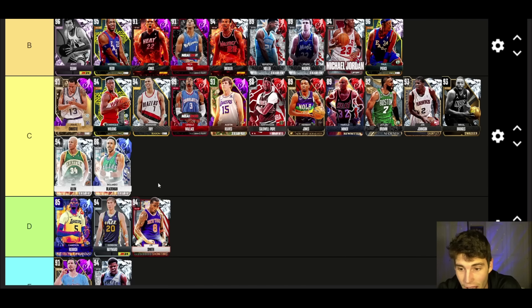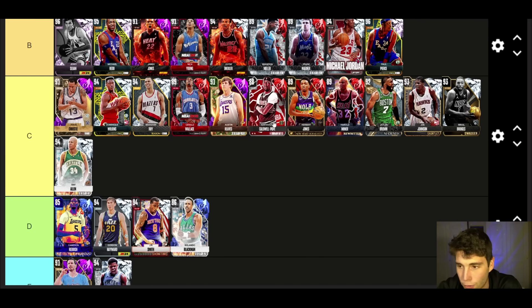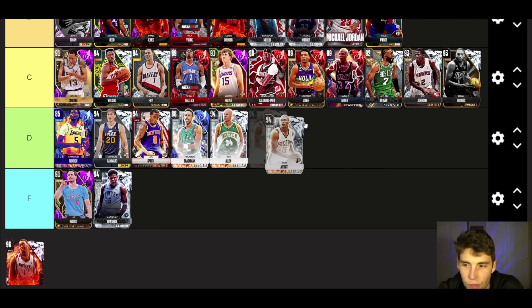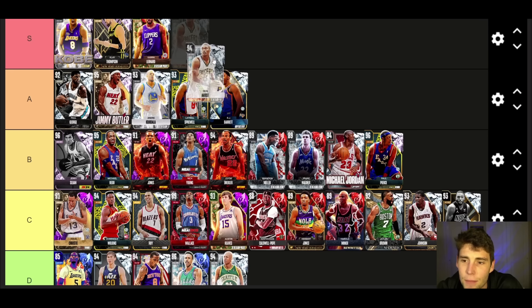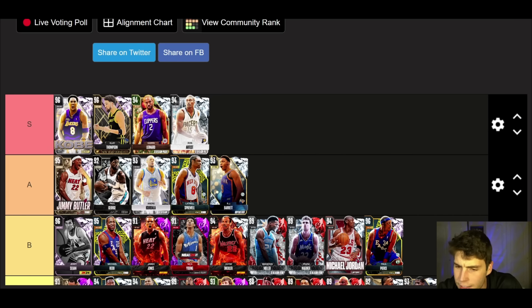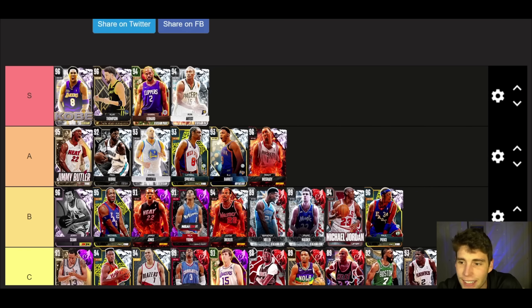Rolando Blackman — supposedly he's a cheese ball in salary cap but I don't really see it. D tier for Rolando Blackman. I'm going to move some players down that I don't love at C tier — Ray Allen, I'm moving you down. I even take Jalen Brown and Joe Johnson over Ray Allen; Ray Allen does nothing on the court for you. Ron Artest up next — S tier. I think Ron Artest is better than everybody I have at A tier, and that's including Jimmy. Jimmy is extremely close to going to S tier though.